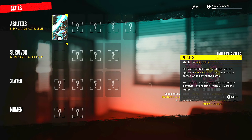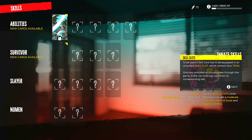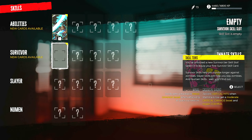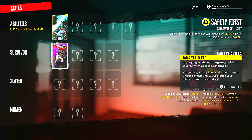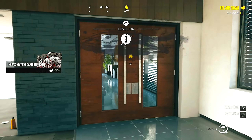This is a skill deck. Skills are combat moves and bonuses that appear as skill cards, found or earned while playing. Your deck is how you create and tweak your play style by choosing which skill cards to equip. A skill card has to be equipped and unlocked via skill slots, which come in four tiers - they're auto-equipped as you unlock them through story quests. Survivor skills help you survive longer, slayer skills help you slay zombies, and 'numen' skills - you'll find out. Wait, isn't this in Dying Light 2? We have two skills right now.